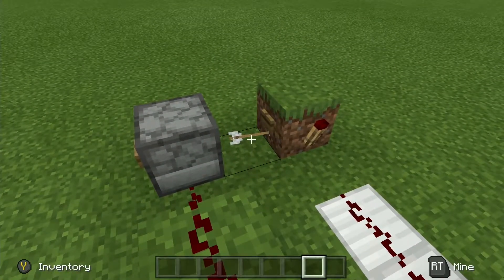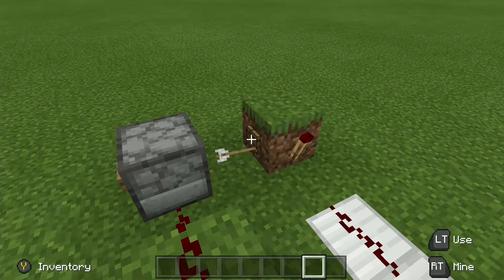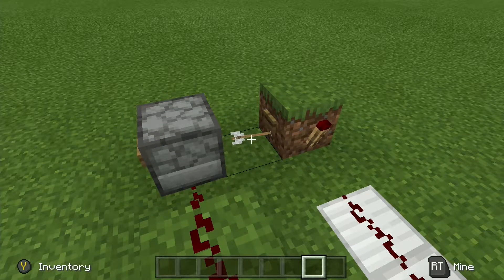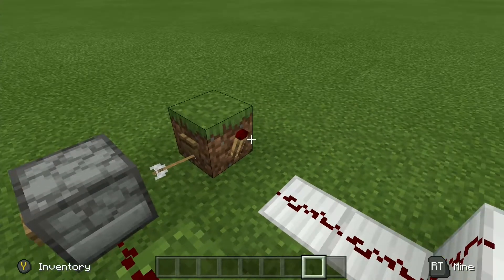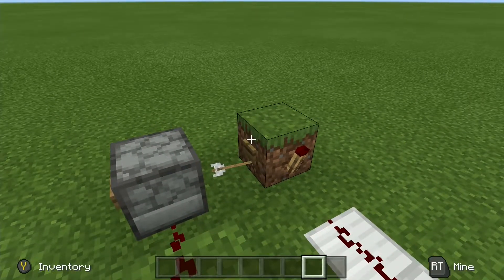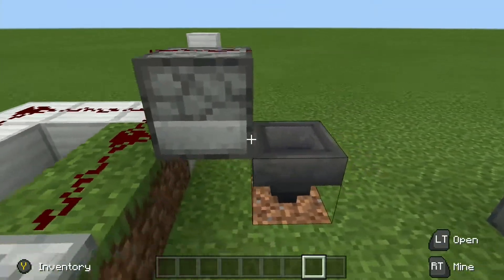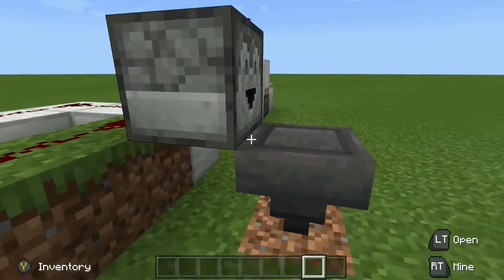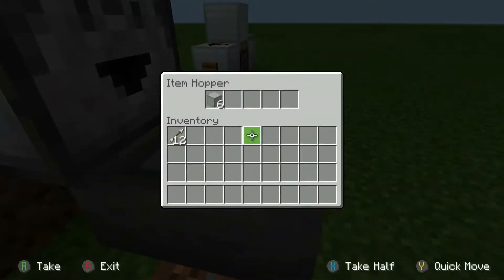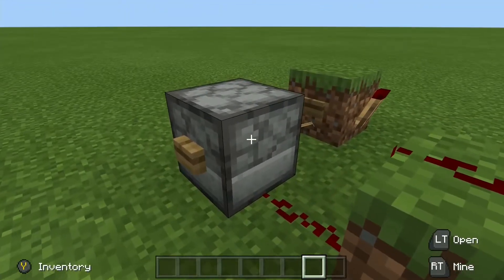The way this works is that an arrow is fired onto a button, and then this button is held down for one minute, because the actual time that an arrow stays before it despawns is a minute. We can use that to our advantage — when it despawns it activates a redstone torch, which goes around here and activates this dropper, dropping one item into here. This has been running for six minutes and it goes through a little bit of delay before going back to the dropper.